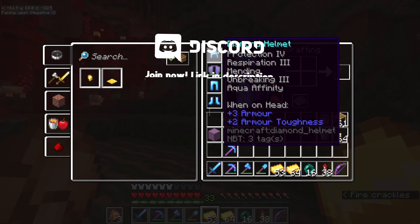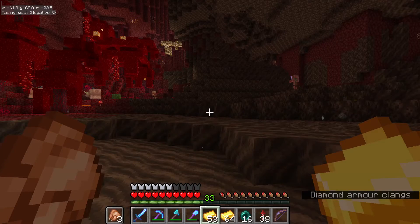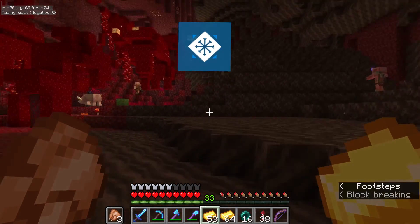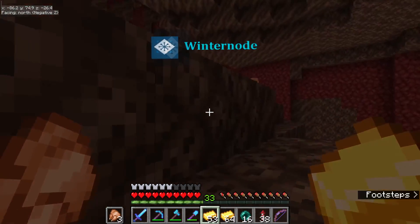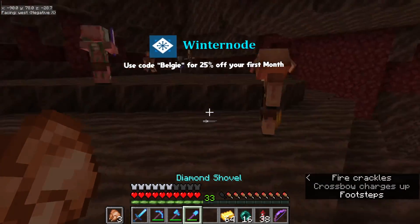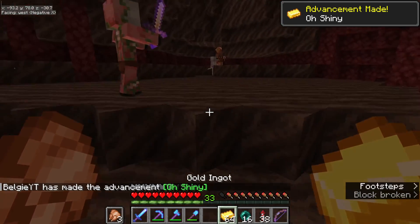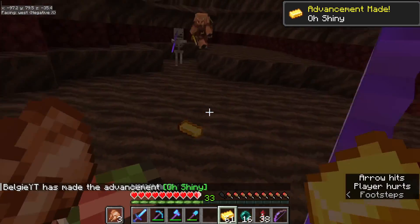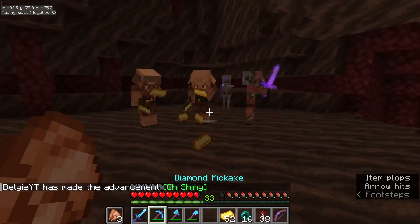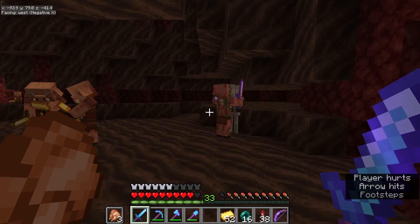There are a few things we could add, like swift sneak to the leggings and also soul speed to the boots. So here are some piglings — they're gonna attack me if I don't throw them some gold. Let's leave some gold down right there and then maybe set up a trail to lead them down into the hole as well.